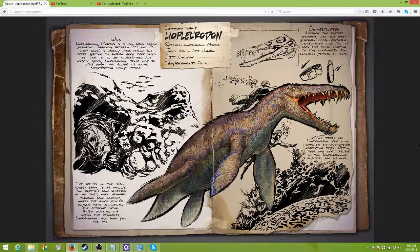So domesticated: neither the fastest swimmer nor the most powerful ocean predator, Liopleurodon still has its uses for those wanting to stay underwater for extended periods of time. Many tribes use Liopleurodons for long duration oil and oyster harvesting trips. Often those who don't believe in the Liopleurodon's qualities are shunned.